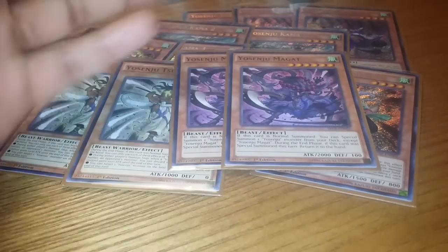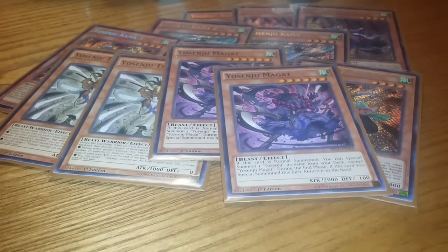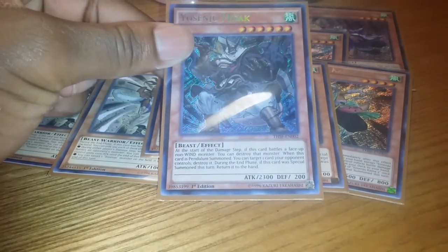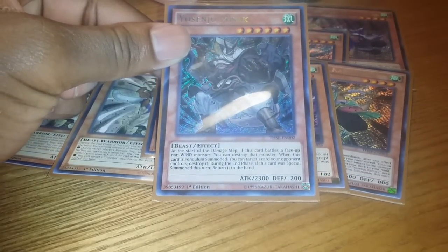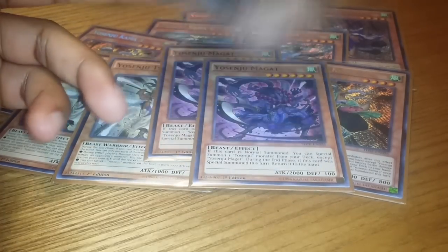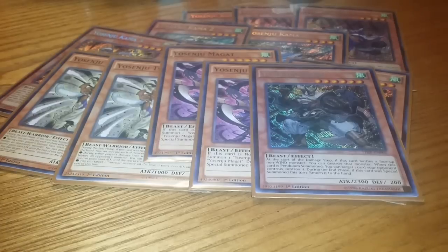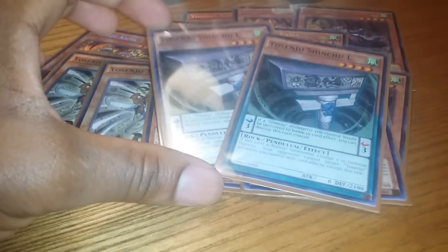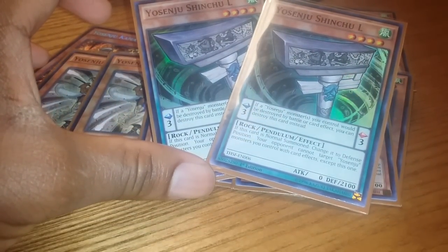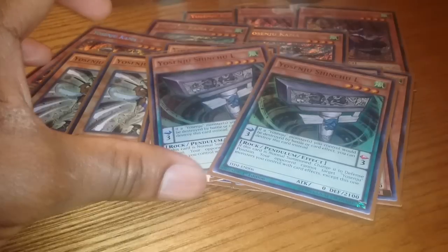2 Magads — Magad specials any Yo Shinju monster from your deck. One Misak: pendulum summon him, you get to pop a card your opponent controls. When he battles a non-Wind monster, it automatically gets destroyed by his card effect before the damage step. And finally Double Shinju — protection from card effects and destruction for your Shinjus, so he's there to be a barrier.